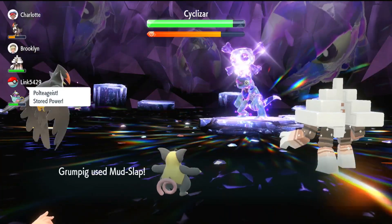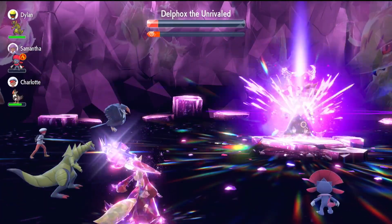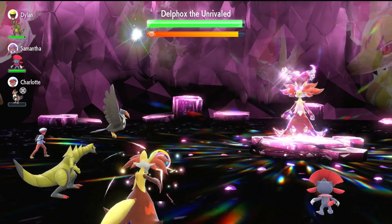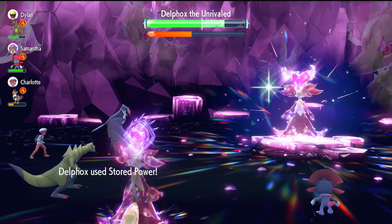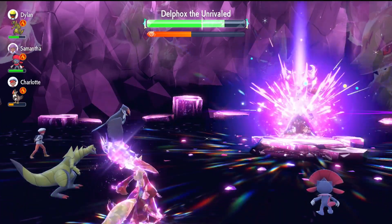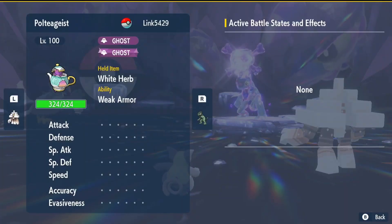Our third use case is doubling the speed of Stored Power's setup. Stored Power has become a staple strategy against 6 and 7 star Tera Raids. Trainers often spend the whole battle setting up for one big attack, but one critical hit from the Raid Pokemon or one misplay and they are out of time. Simple Beam makes Stored Power users lean, mean, and so much faster.